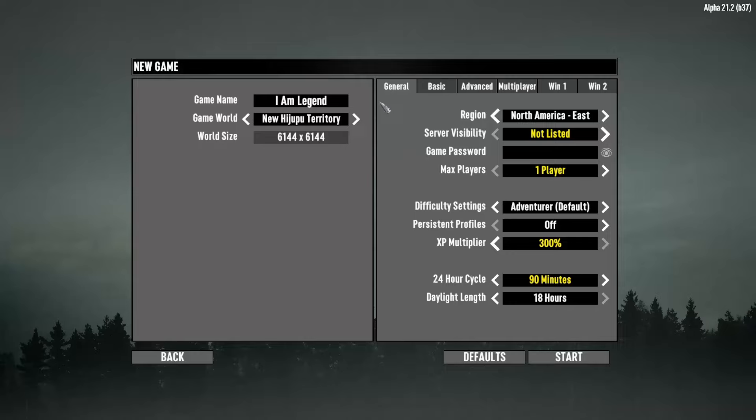Hey everybody, good morning and welcome to the I Am Legend mod for Seven Days to Die Alpha 21. The mod is similar to the movie — zombies, which are dark seekers, do not spawn in the wild during the day. You're free to move about the world, but be warned: buildings are dangerous, filled with fast-moving enemies. There are no traders, and any trader compounds found have been abandoned. When night falls, you want to be inside and well hidden — dark seekers will be out in force and they're hungry.